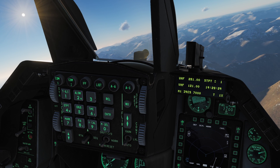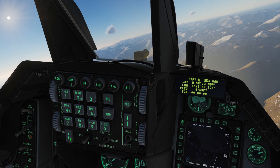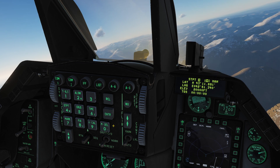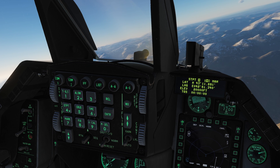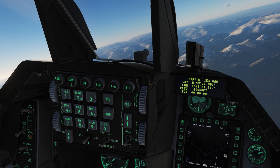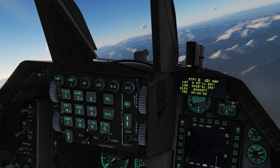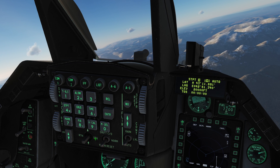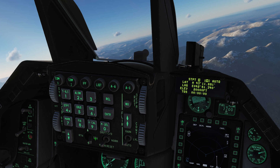Open your steer point page by pressing 4 on the ICP. We can increment our steer point number with the rocker switch, or type the desired number and press enter. On this page we can see the latitude and longitude coordinates along with the elevation and time on station. We need coordinates in the format of degrees, minutes, decimal minutes to three decimal places. We can cycle between manual and automatic waypoint sequencing by pressing sequence. In auto mode the aircraft will automatically increment to the next waypoint when you reach your currently selected waypoint.